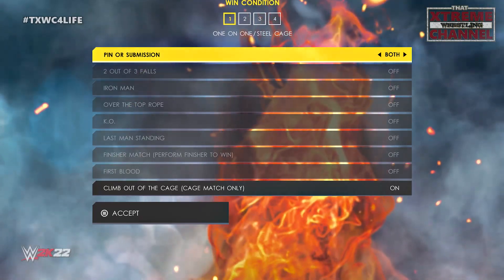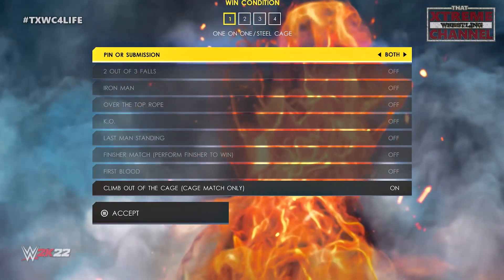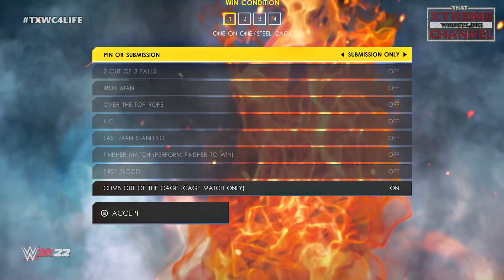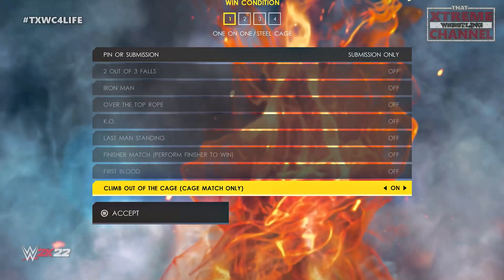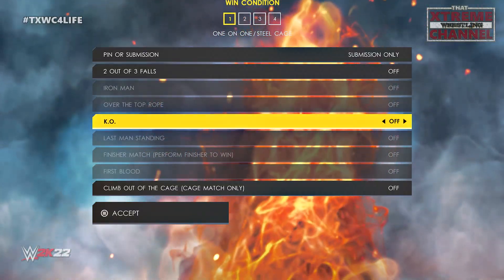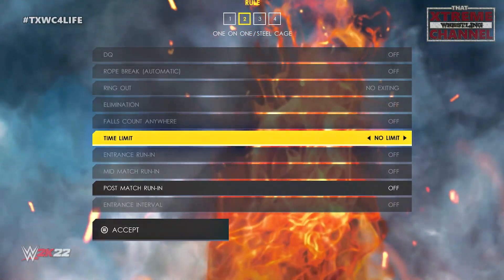Fight pit is a lot like UFC — you can win by submissions or you can win by knockouts. So we're going to go ahead and make it submissions only. Then we're going to come down here to 'climb out of the cage' and turn that off, which is going to open up KO, and we're going to turn that on. So now we've got our rules set.